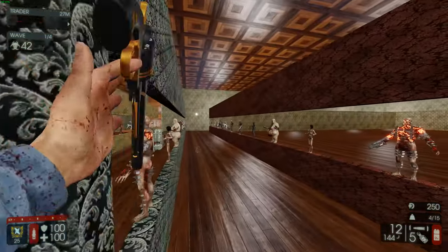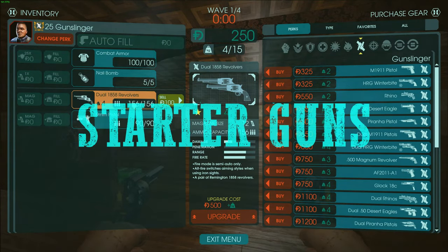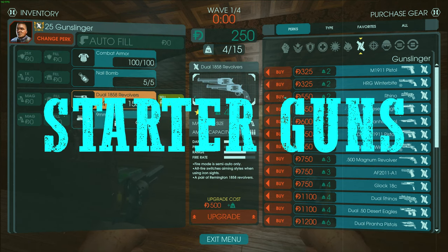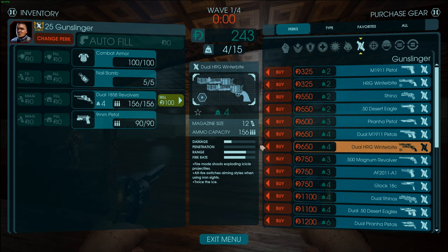I'm on this test map with max player count, so all the damage is accurate for a six-player Hell on Earth match. You're going to start off with dual 1858 revolvers and a 9mm. These 1858 revolvers are very, very good in my opinion — great starter guns, very good for trash Zeds, not good for Big Zeds. I would recommend keeping these as long as you possibly can, maybe refilling up to wave four or five.